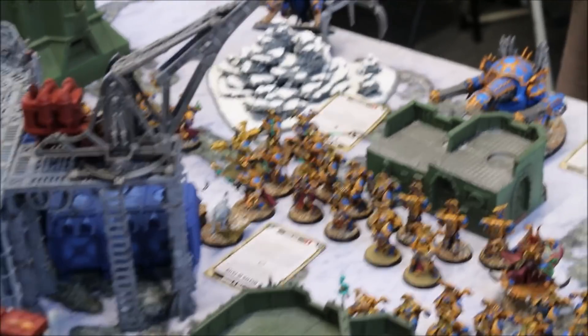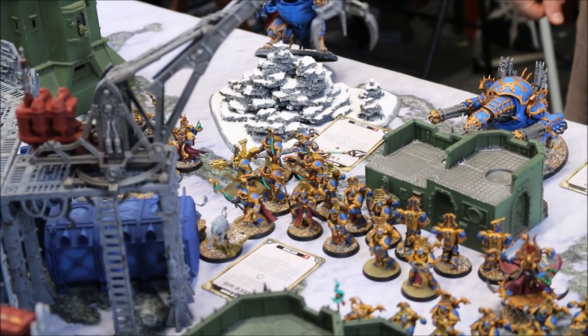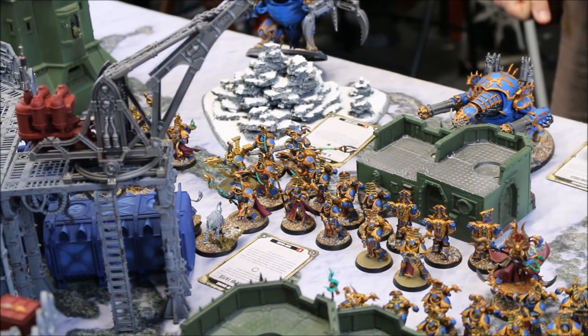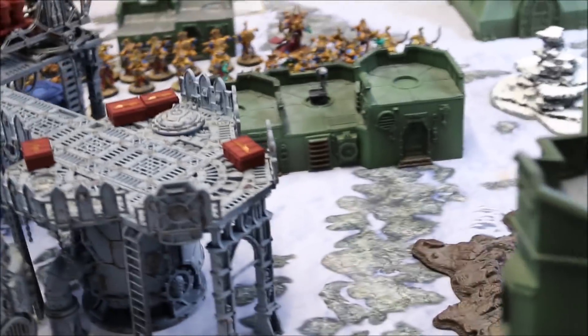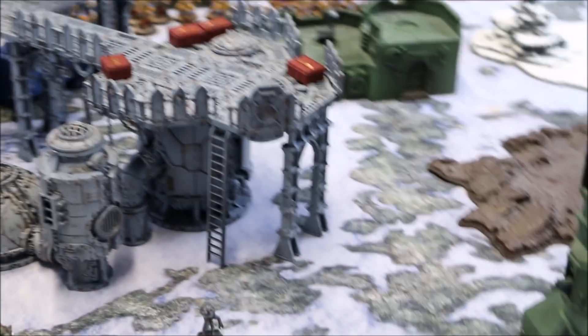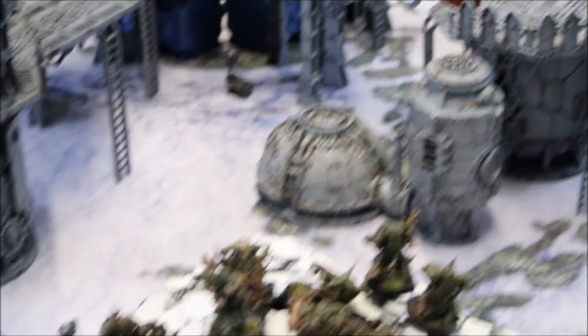Both Forge Fiends moved left to draw line-of-sight on the Hellbrute. The first Forge Fiend used Daemon Forge, rolled five hits and five wounds — the Hellbrute failed three saves, leaving it with two wounds. The second Forge Fiend rolled three hits, two wounds, the Hellbrute failed one, and a Command Re-roll came up a four-plus, saving him. The Hellbrute survives being shot for the first time.